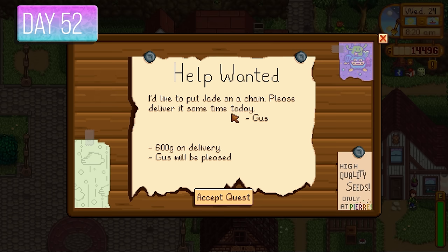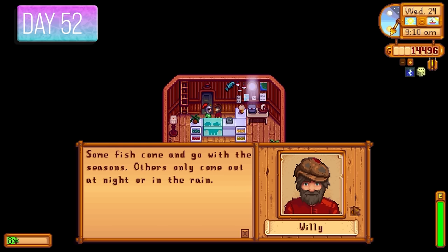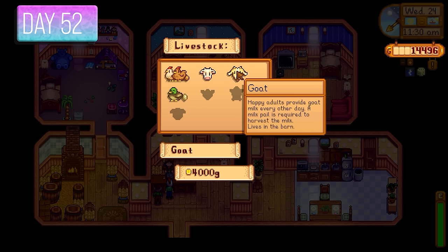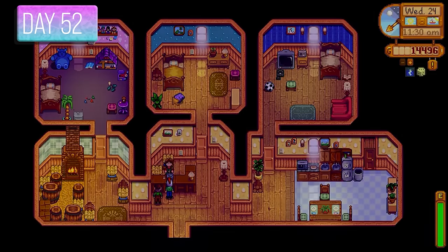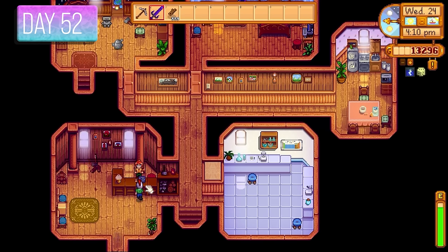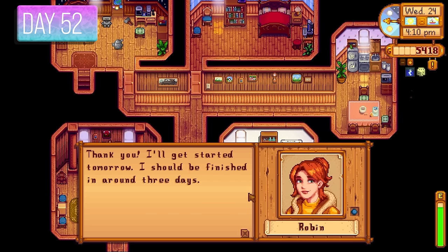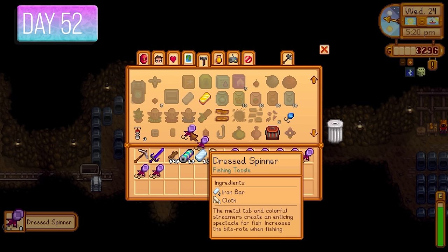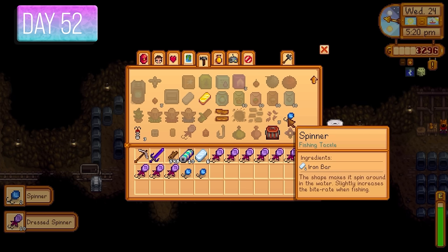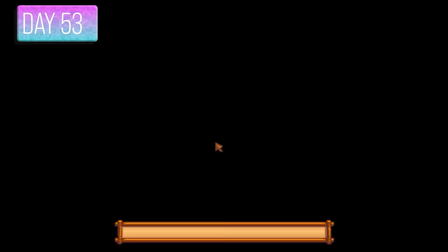Gus wanted a jade for 600 gold — that was pretty good. It was Willy's birthday so I gave him a catfish because he loves those. Time to purchase a duck — the coop had been upgraded to a Big Coop — and we're calling this duck Marty, so you can probably guess the theme for the coop animals. I also paid 10,000 gold and 450 wood for a house upgrade to make it bigger.